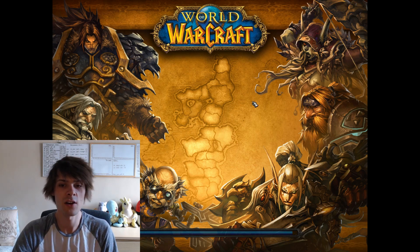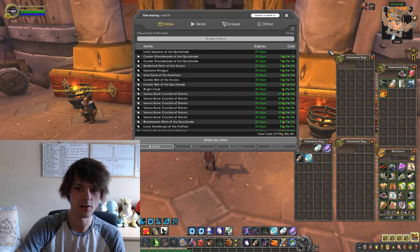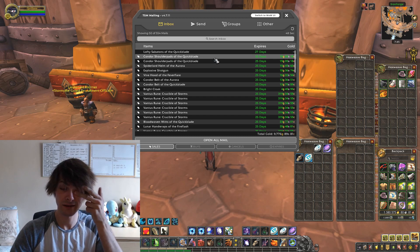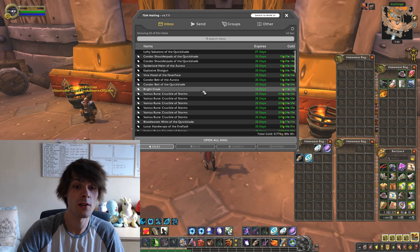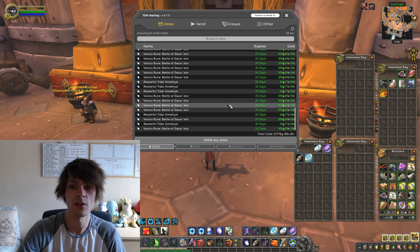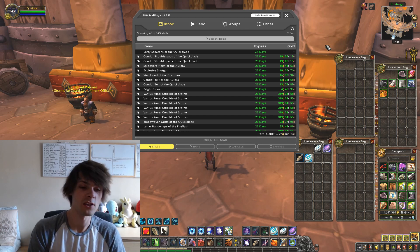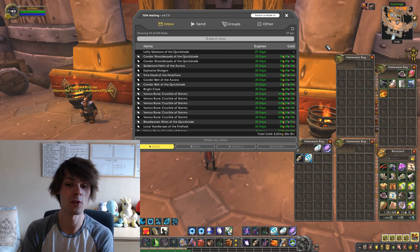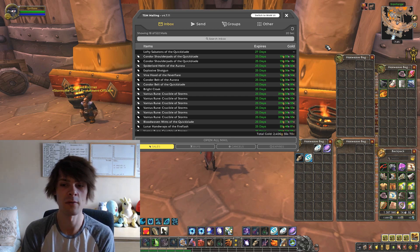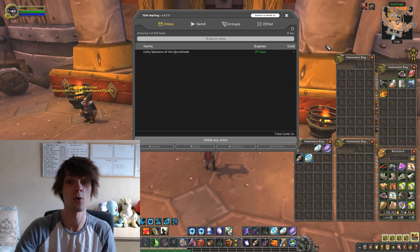The next clean-out is 9,776 gold. The things of note are the vantus runes — we sold a load of the Crucible of Storms and Battle of Dazar'alor ones — plus a few low-tier transmogs. The bulk of this mailbox clean-out is just vantus runes. We can see the investments are paying off, and we've still got over 500 more auctions to open.